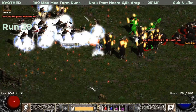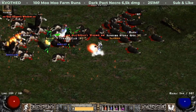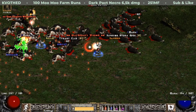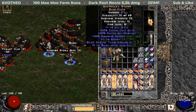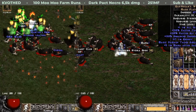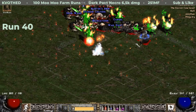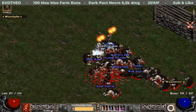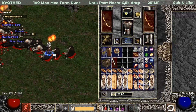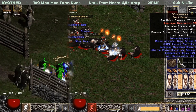On run 39 I find an item that I actually wear still right now — I haven't found anything better as a chest piece. This one is Cathan's Wisdom with plus one to all skills, 20% faster hit recovery, and 20% faster cast rate. On the next run I find an item that is good for any beginner casting build — it is Wizard Spike with 50% faster cast rate and 75 to all resistances.